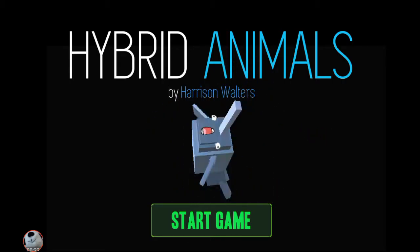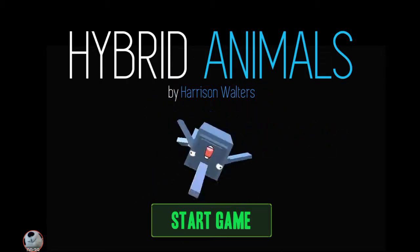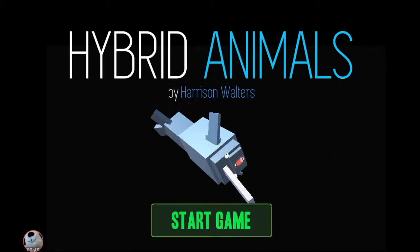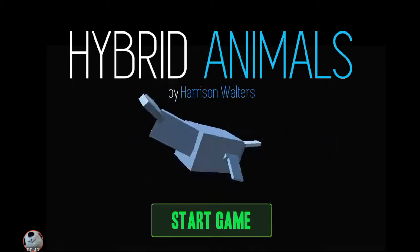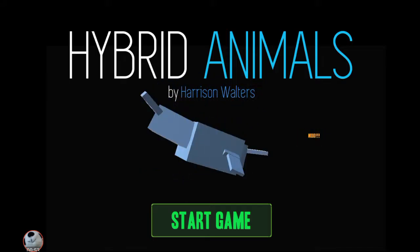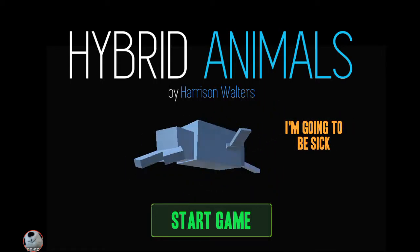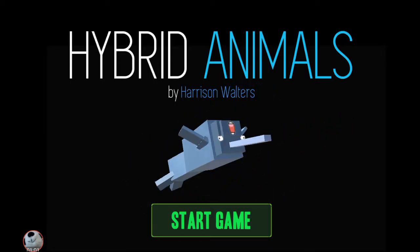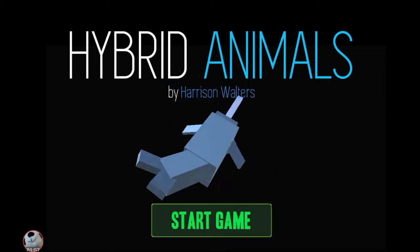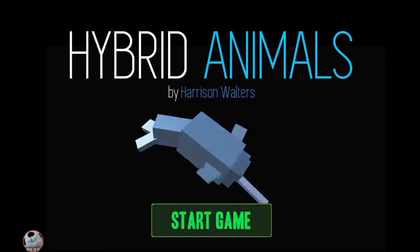Today we are playing Hybrid Animals with the narwhal — you can spin them around now. Hybrid Animals is kind of like Spore: you have an animal, there's food you have to eat, and there are predators and stuff. It's kind of like the computer version, except this is the free version on the Google Play Store.